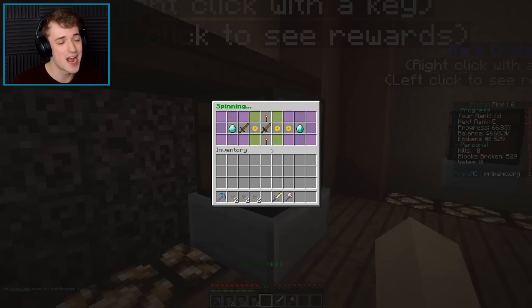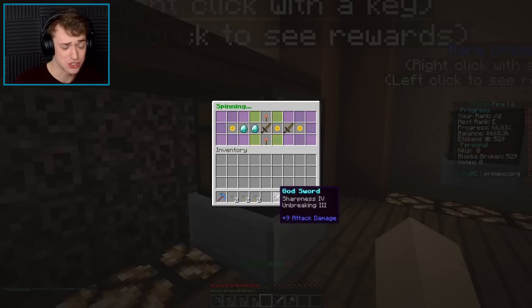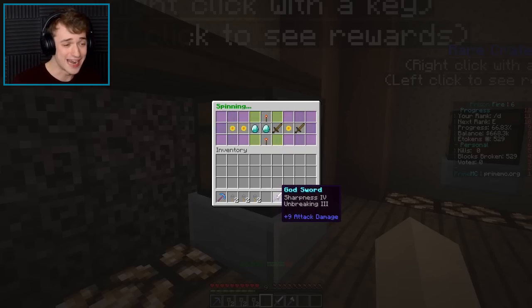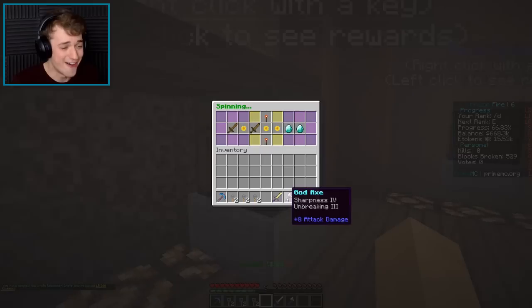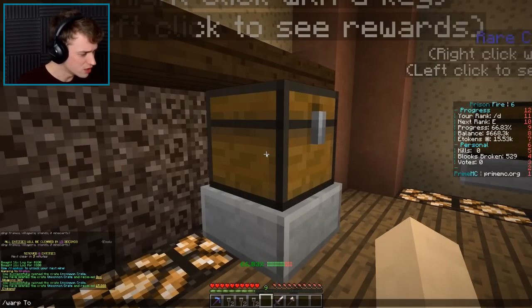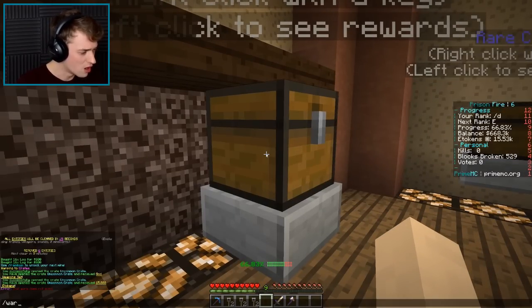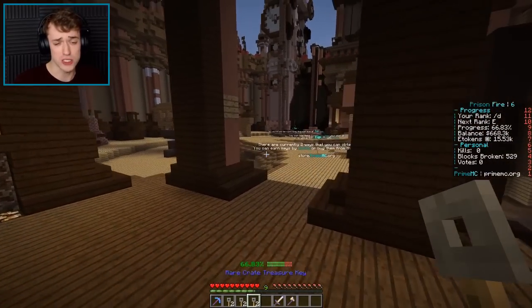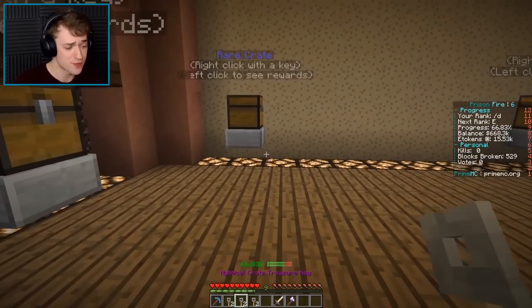Can I spin one more time? Let's see what we get. A God Sword — I'm not really gonna be PvPing today, but at one point I will, and I'll use that bubble gum because that's awesome. I got tokens, dude! What's the tokens for? I guess I'll figure out what I use the tokens for at some point — I'll probably use it for something awesome.